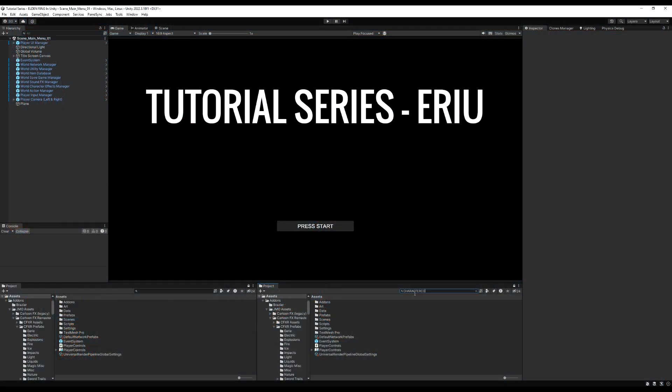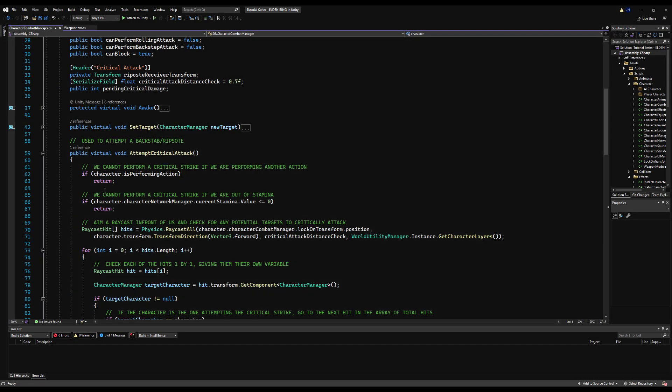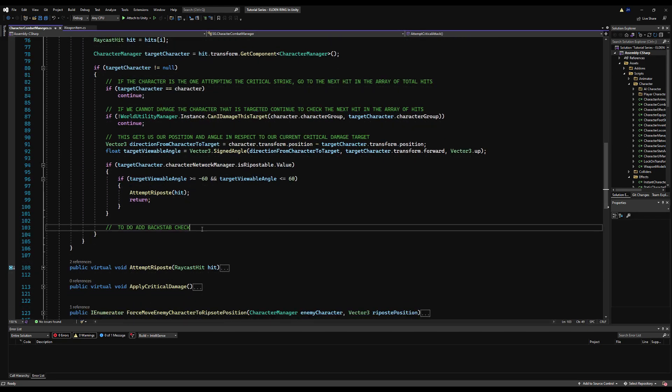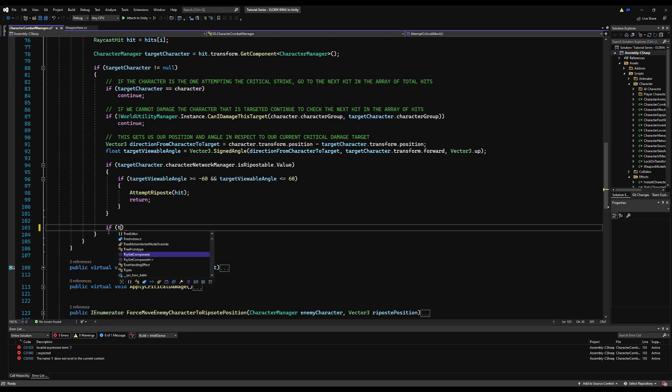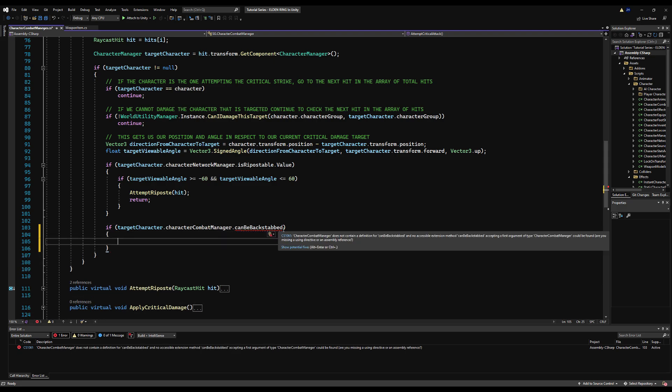The first thing I'm going to do is jump into the project and go to the Character Combat Manager. I'm going to go over to where we have Attempt Critical Attack and add in a space for the backstab. You can see here we're searching for if the target is repostable — likewise, we're going to do the same thing and check if the target is able to be backstabbed. I like to search for the riposte first so that takes priority.